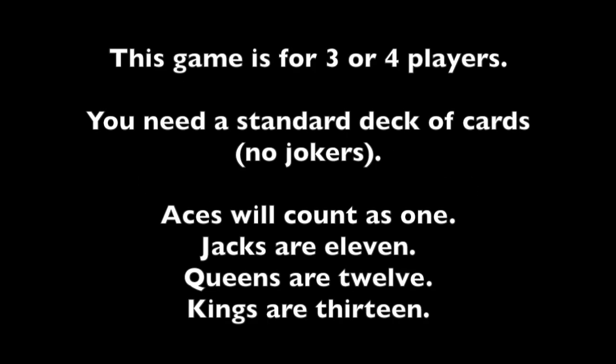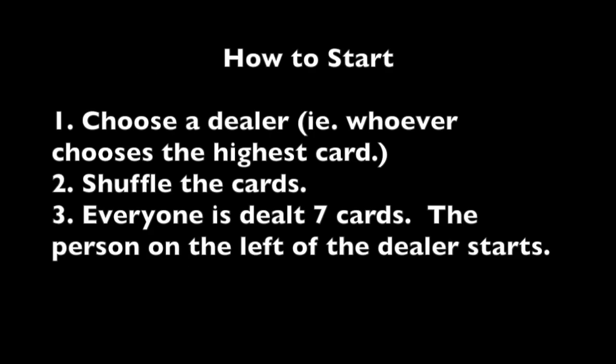How to play Zip, Zilch, Zero. Aces are going to count as one. Jacks are 11. Queens are 12. Kings are 13.